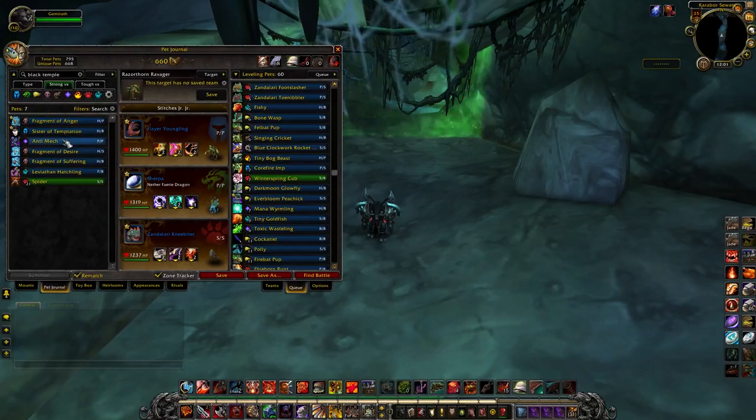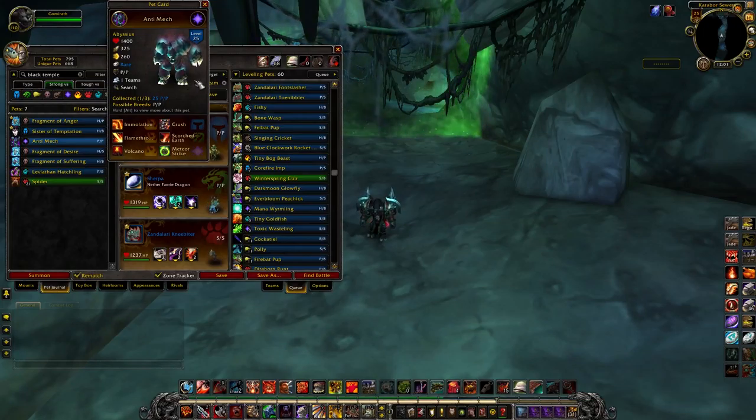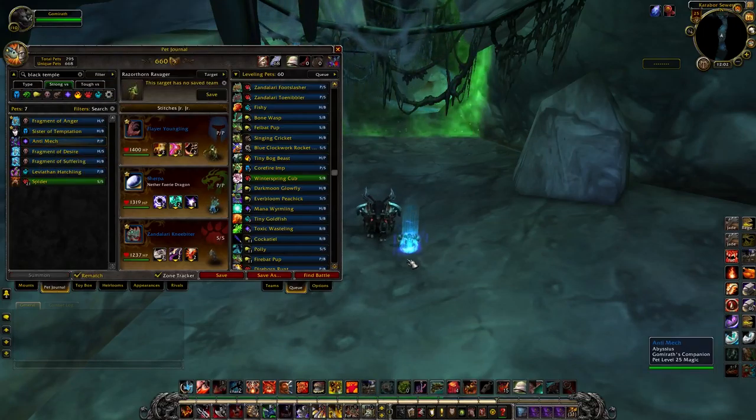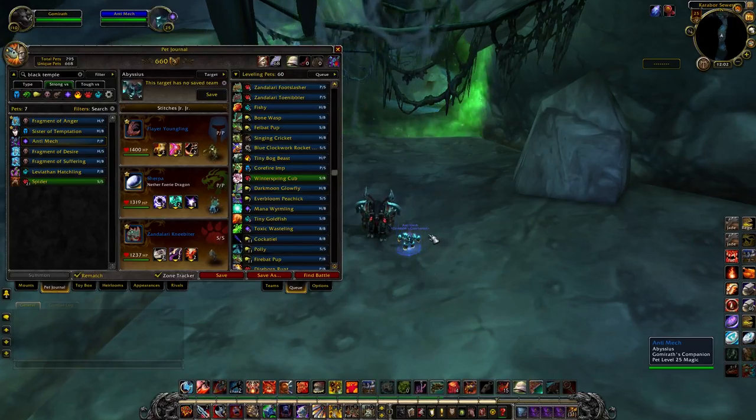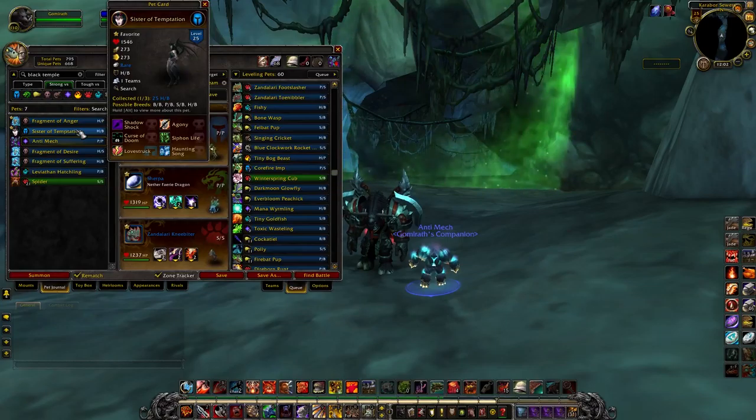The other two pets in here are the Abyssal, who only comes in a Power Power breed. He's a very cool-looking pet. I don't really use him a lot in PvE or PvP, but he's definitely somebody you want to add to your collection.